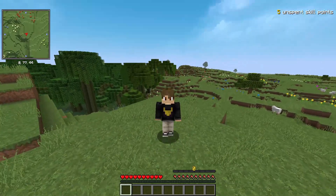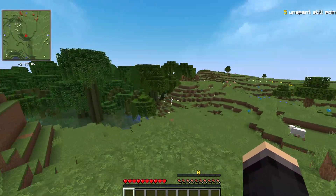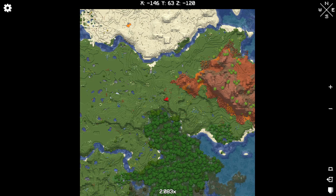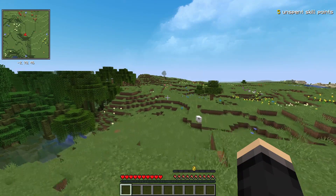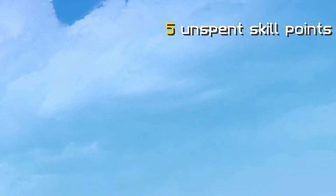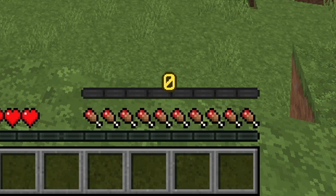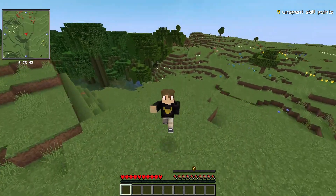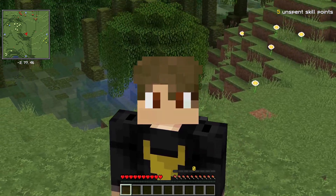The very first objective is to defeat vanilla Minecraft. If you look at my screen, you'll notice a few things that are different. Up the top left we have a minimap — pretty standard, but very useful. At the top right you can see something called 'five unspent skill points' — we'll touch on that in a moment. And down the bottom above my hunger bar, there's a little empty XP bar at level zero — that's my Vault Hunter XP, which only goes up from clearing vaults.